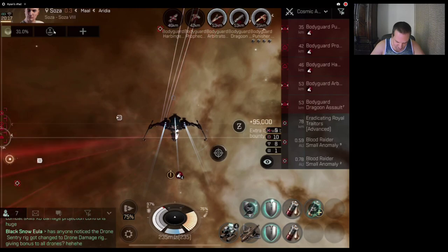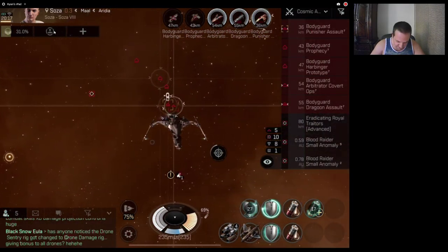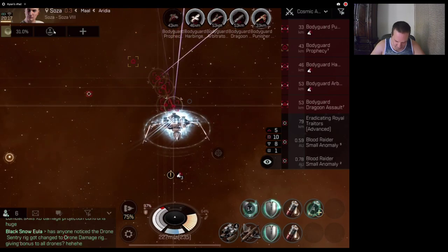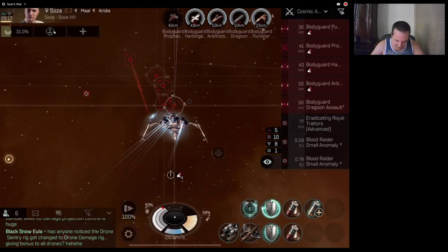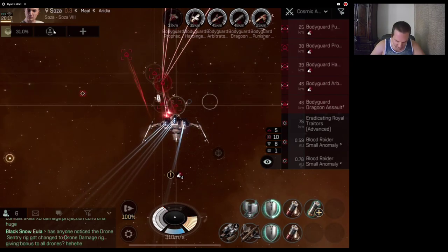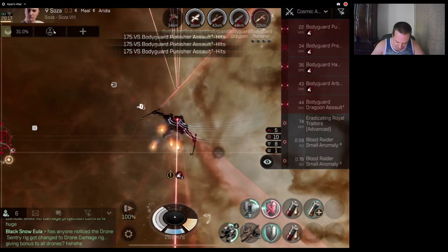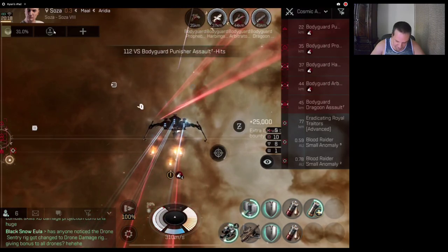We don't really use the drone until we get an elite frig, because nothing's in range — drone range is only 20 kilometers. See how my booster's just running? My normal DPS is 211 for my missiles, and when we pop the damage control we boost up to 259 DPS. So our DPS is pretty low, and if you're just getting into a Caracal it's probably gonna be even less than that. But we do what we gotta do with what we got.